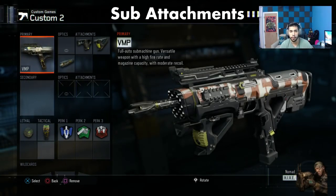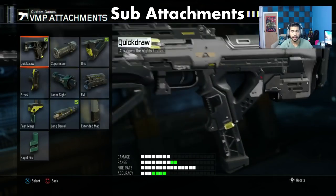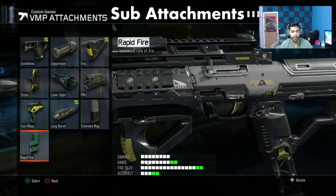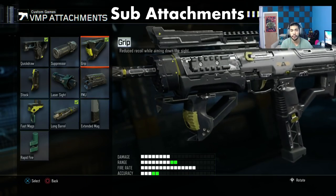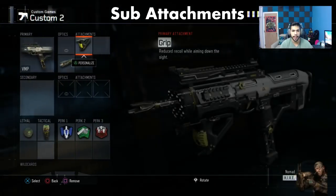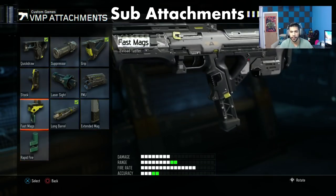The VMP is one of the best subs in the game. I personally like to use quick draw, grip, and long barrel because it doesn't really need anything else — it's pretty much like a mini AR. It already has a big magazine, so rapid fire isn't really necessary. Now a good tip: on submachine guns, long barrel is way more effective than grip. Obviously grip helps a little, but if you're going to keep one, keep long barrel.